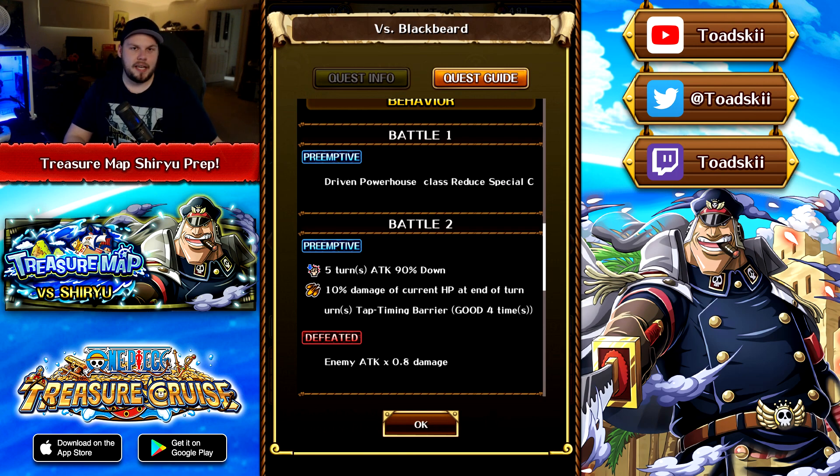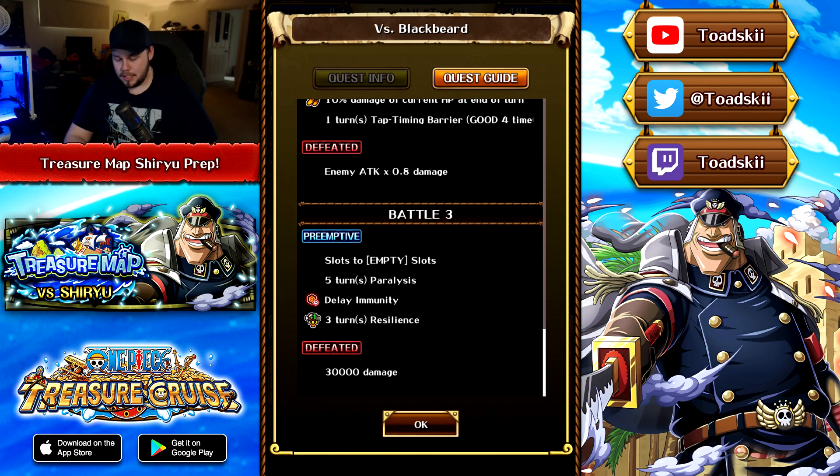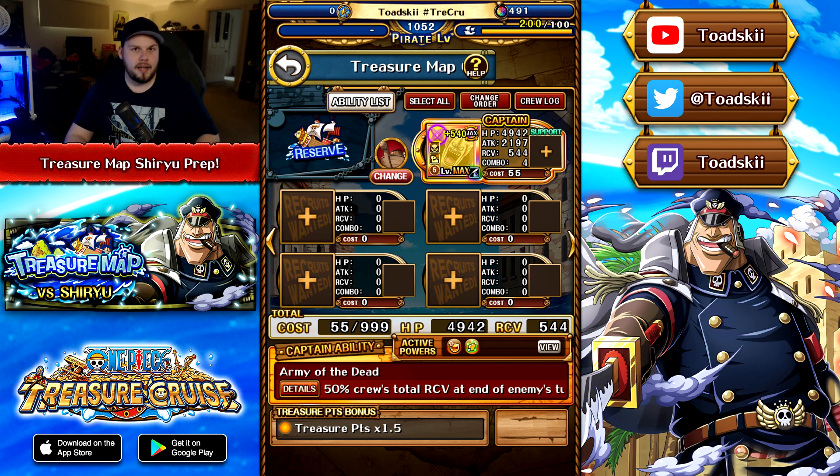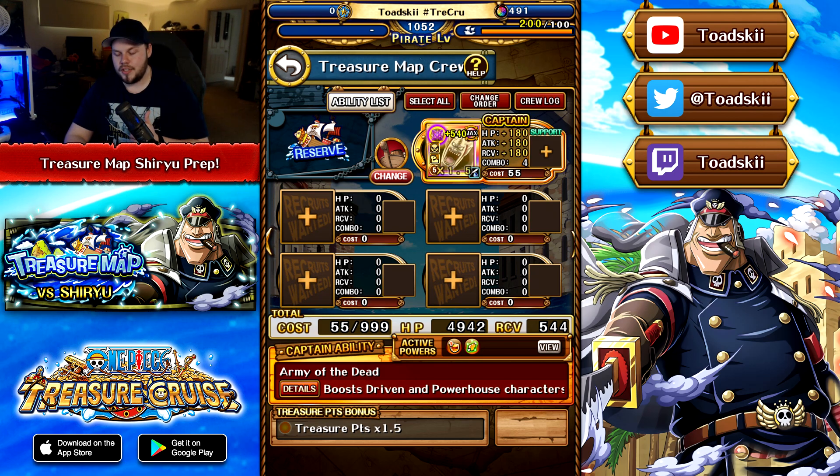Getting around this stage, one key unit is this April Fool's Straw Hat Nami-slash-Sanji character, because it removes 5 turns of special bind and gives a full board of recovery slots. It doesn't get rid of block orbs though, so we need another character for that, which we have in this crew. It also gives a chain boost and switches into the captain position, acting as a 4x booster to characters that are both Fighter and Free Spirit.